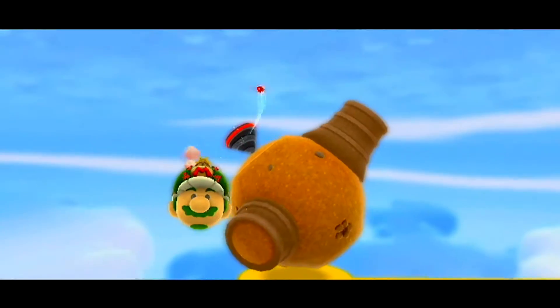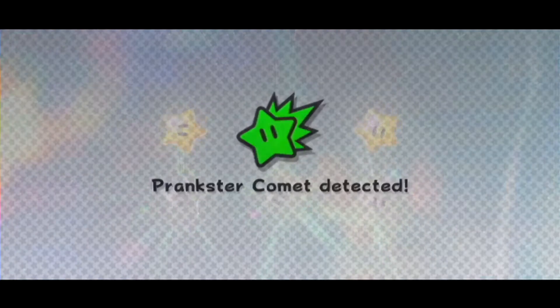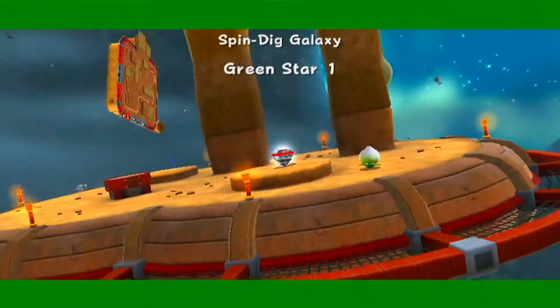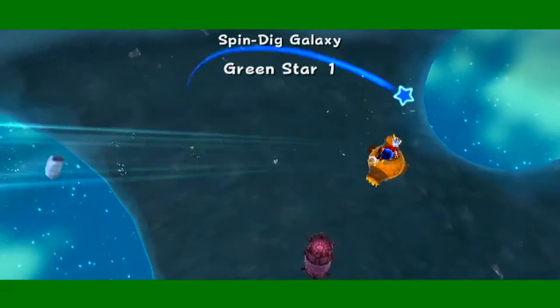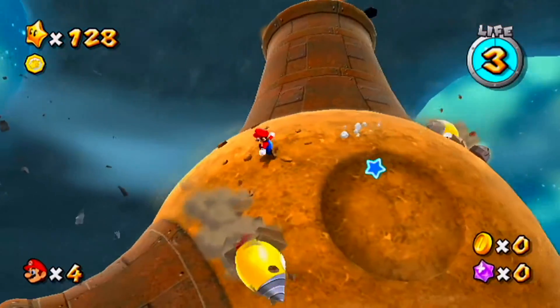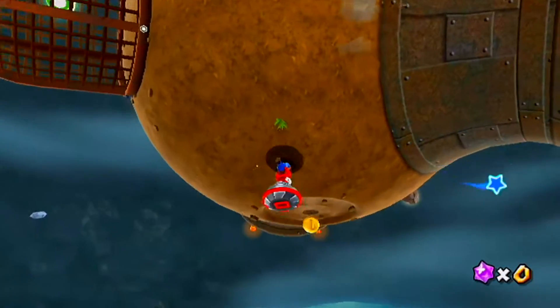In this episode we continue on to Spin Dig Galaxy for our next set of green stars. I forgot to mention this in the last video, but for a long time when this game first came out in like May 2010, a lot of people thought it was a myth when others said there were 242 stars. People thought it was just 120 or 121 like in the first Mario Galaxy game, so when they actually found out there was another whole 120 stars to collect, the reaction was pretty crazy.